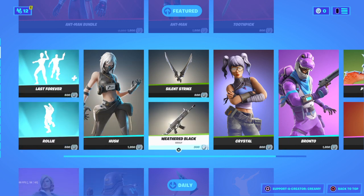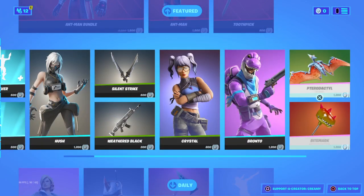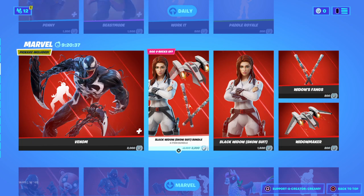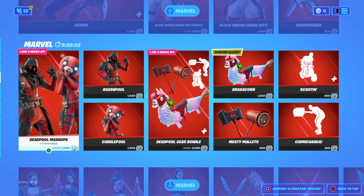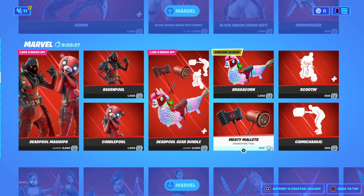The icon series back bling is Crystal. We've got the Hush skin, Penny, the Marble back bling, Venom, and Black Widow. All the Deadpool variants are here except — that looks like Raven Pool and Coder Pool — we've got a Deadpool book here too.